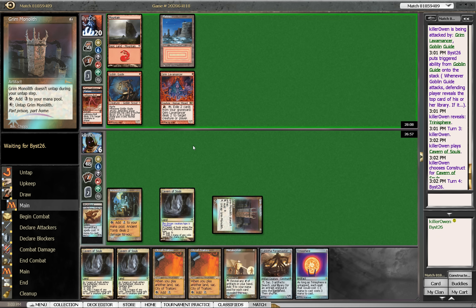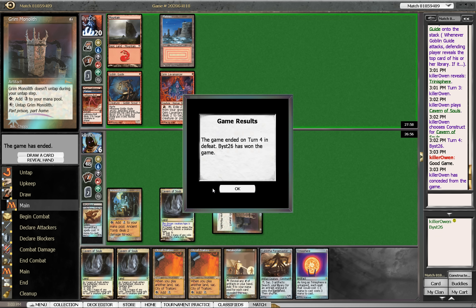I don't foresee us winning this one. I think we are just dead here, because no matter what I do, if I tap out the Ancient Tomb that puts us in kill range. That will be game — I concede this game and we'll go on to round three.